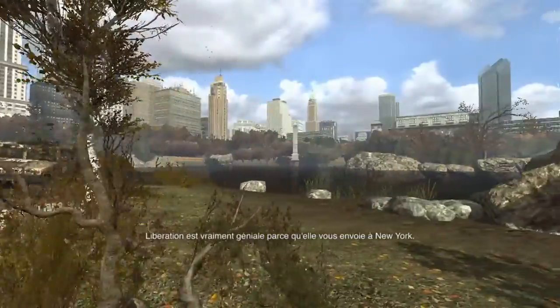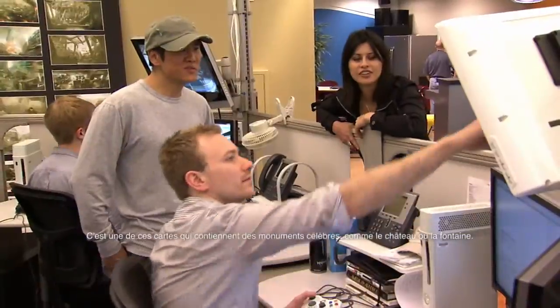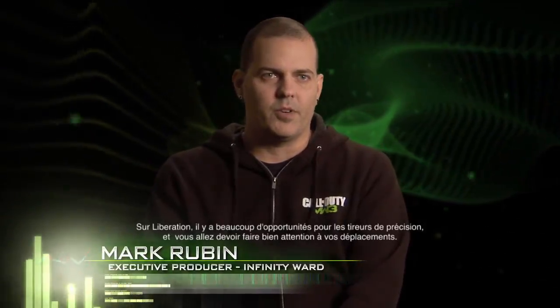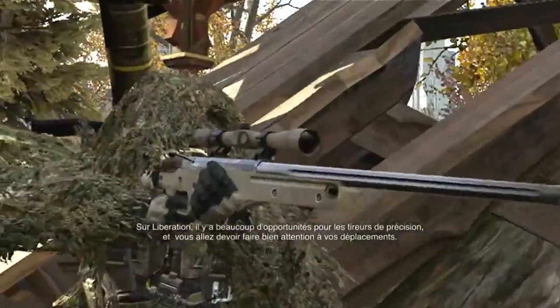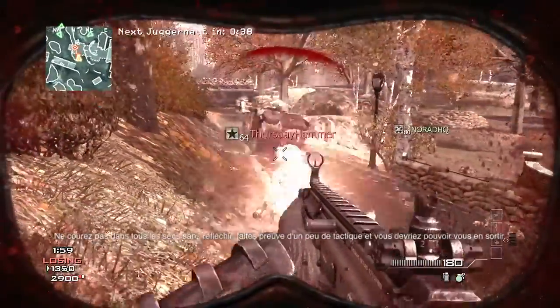Liberation is awesome because it takes place in New York. It's one of those maps that have such iconic locations that you can easily call out the castle or fighting by the fountain. One of the big strategies is that there are a lot of sniper sight lines, and you need to be cautious when crossing them. Don't run and gun — be a little bit more methodical, and that's going to help you survive that map.